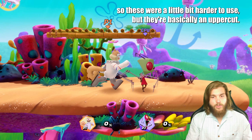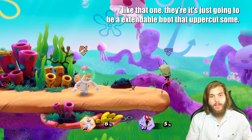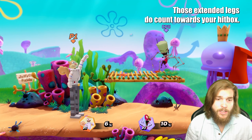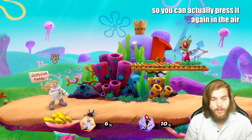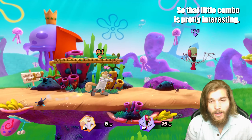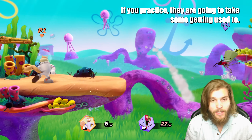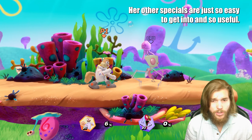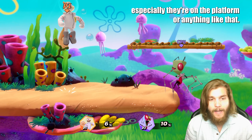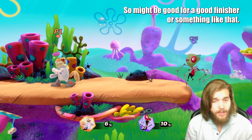Next we have the extendo boots — these are a little harder to use, but they're basically an uppercut. If they're right in front of you, it'll uppercut them. You can come down with it and this will extend your hitbox, so watch out — those extendo legs do count towards your hitbox. You can press it again in the air and pull your legs up to your body and even combo it again. They're a little weird, they'll take some getting used to, and they're definitely the strangest of all her specials. But they can be useful on a platform, or in the air for a finisher.